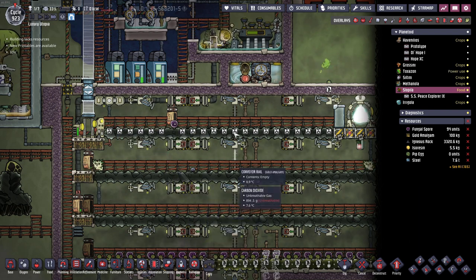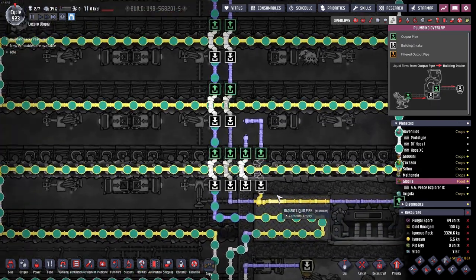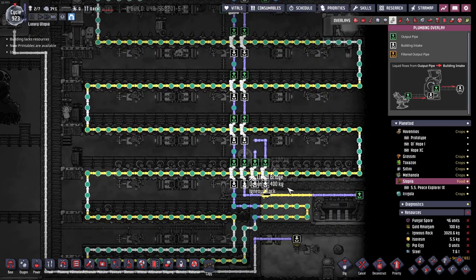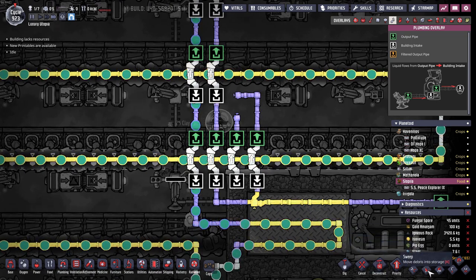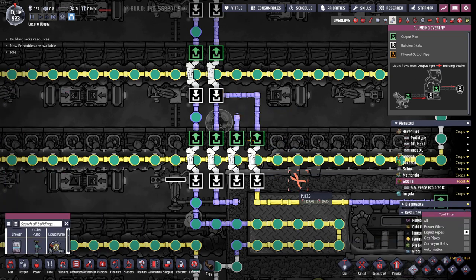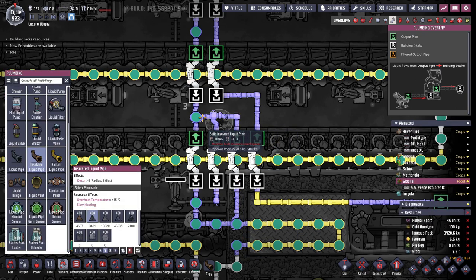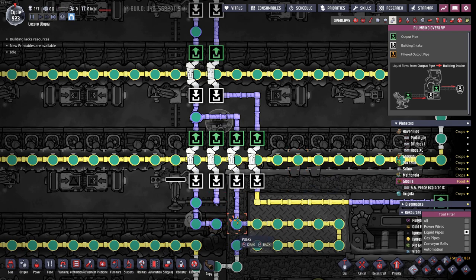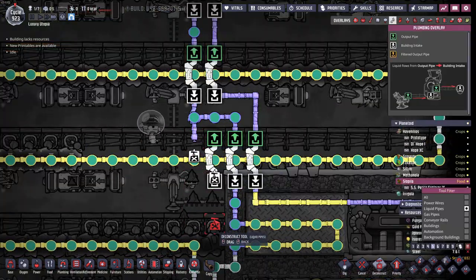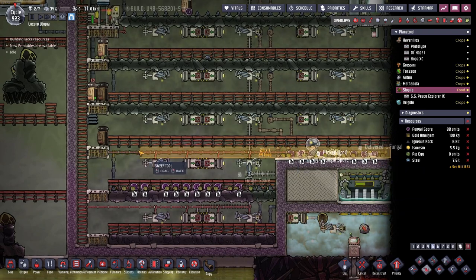We can also start deconstructing these ladders, because we want our pips to start planting here. Okay, this one is in — we need the second one in to reroute the cooling. That is in now, this is also in. So this one doesn't go there anymore; this goes now here. And then the cooling loop goes via there, there, there and there — like this. So that means we can deconstruct this here, all of these pipes and the bridge and this one.